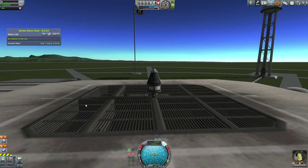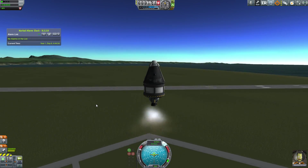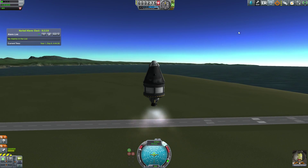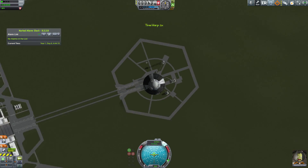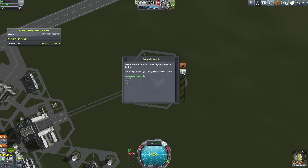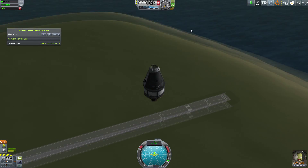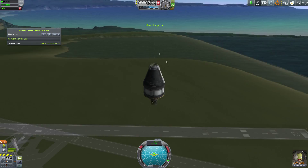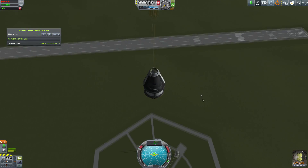The next thing on the list was to test the Rockamax Poodle engine — we literally just had to launch it. It was a contract to test the engine from the launchpad, with a 27 science reward. A successful launch and a quick landing — it really doesn't get much easier than that to earn a little bit of science.